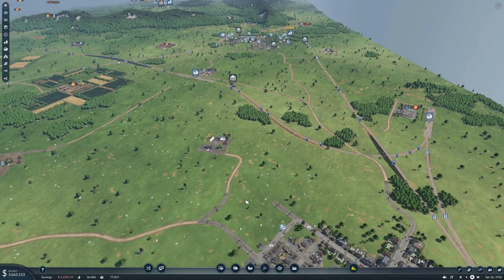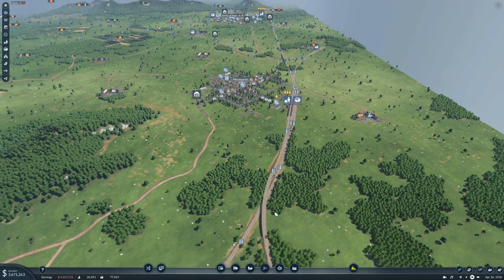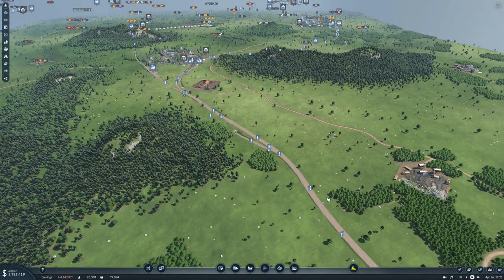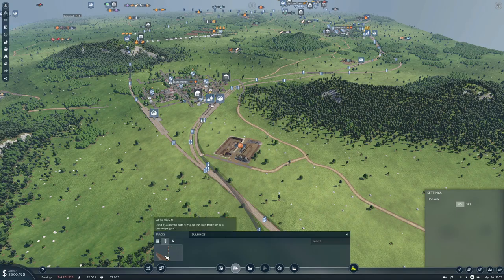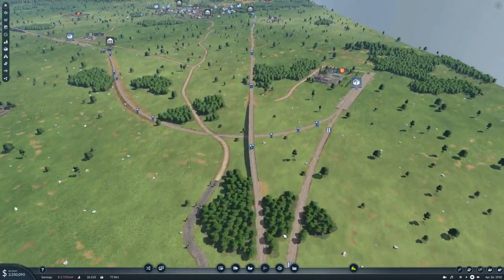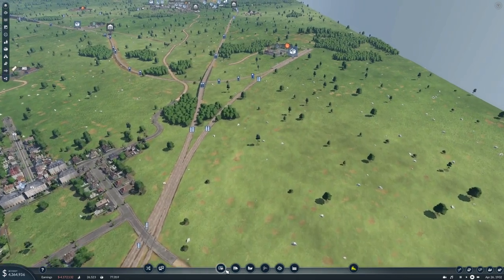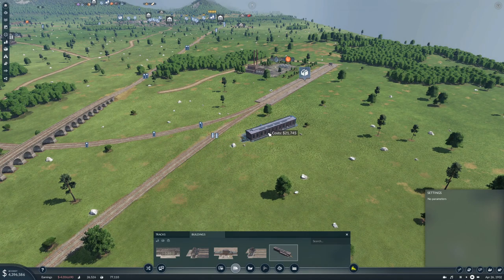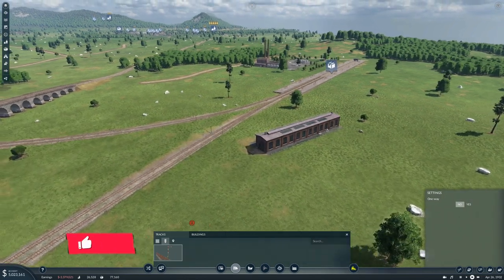Welcome back folks. In the last episode we set up a bunch of lines and finished up our oil setup with this weird curve for the commuter train. Everything is set up and signaled. Now it's time to start buying trains, but the one thing I forgot to do is stick in a train depot. So let's do that real quick.